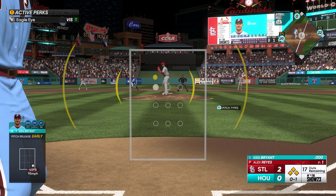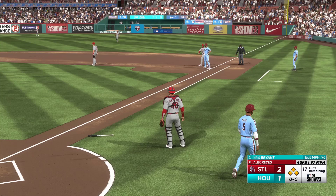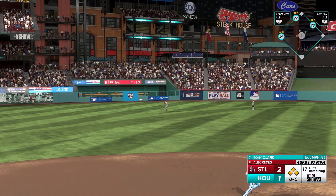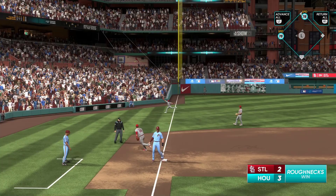Second showdown facing Alex Reyes, bases loaded, down by 2 with 17 outs remaining. Base hit into right field — one run will score, I'm going to keep the runner on 3rd. That would have been safe by a mile. We score a run, 2 to 1, 17 outs remaining. I'm going to tag up with the runner on 3rd and we're going to tie it up at 2 with 16 outs remaining. Down the left field line, that's going to stay fair and that's going to walk it off. We're moving on to the next showdown. What is happening with this defense?